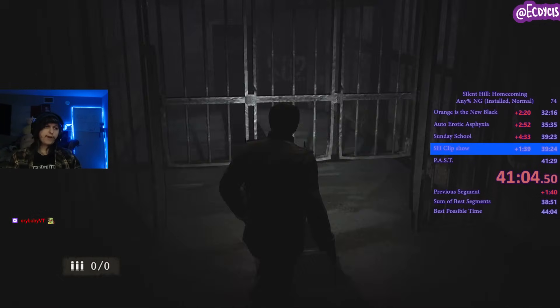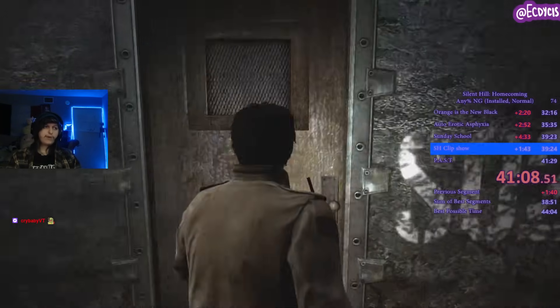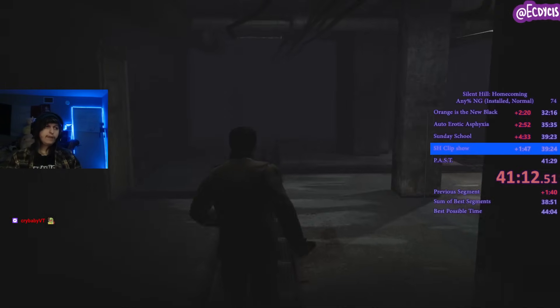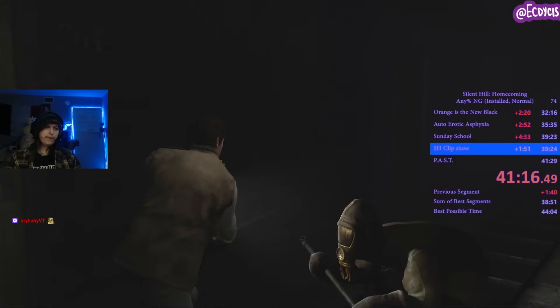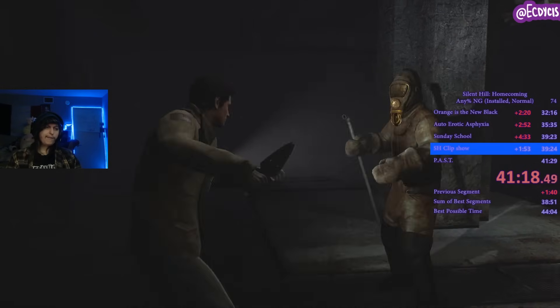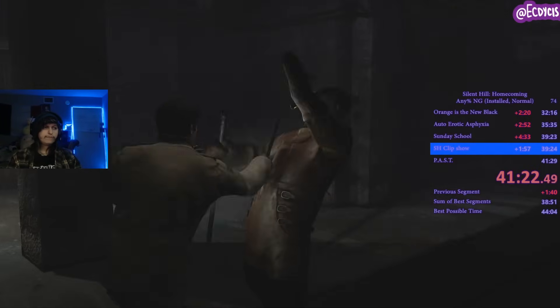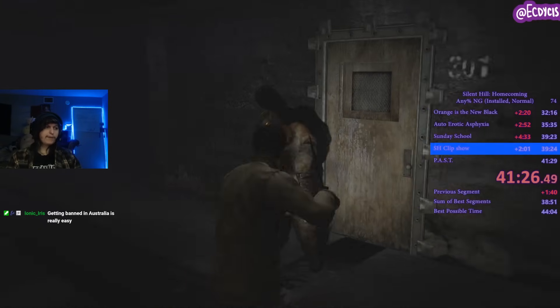Those two guys will always be there. The best strategy is to land every headshot and have enough left for one guy. This guy you'd hit with one bullet and then a combo — he will die in four combos as a result. You must kill every enemy here.